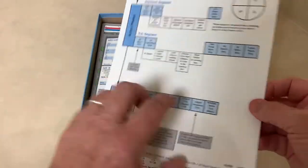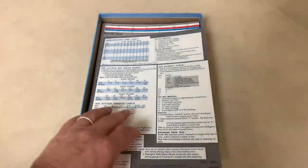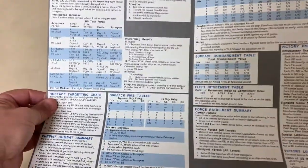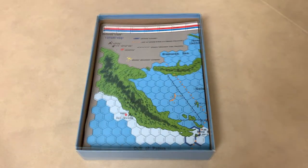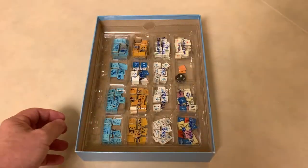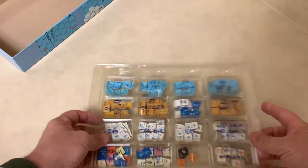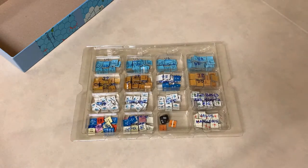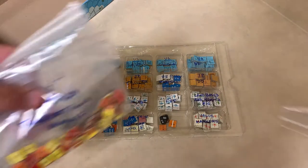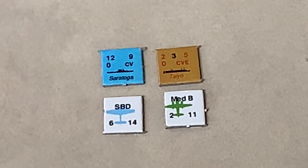There are numerous double-sided player aids. The counters are already punched and sorted, and here's an example of the counters.